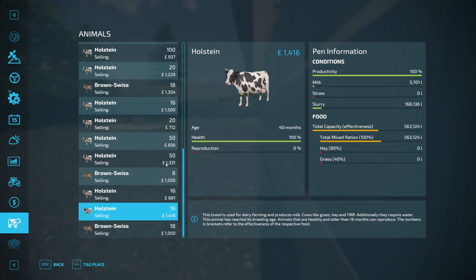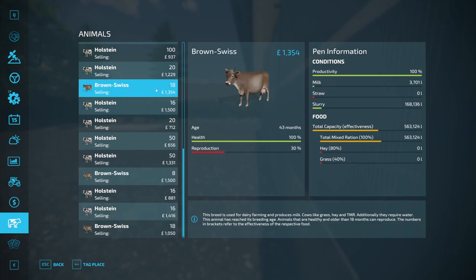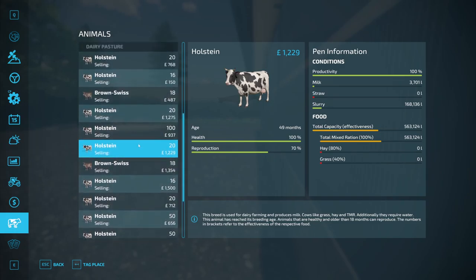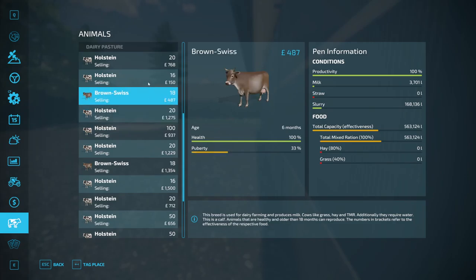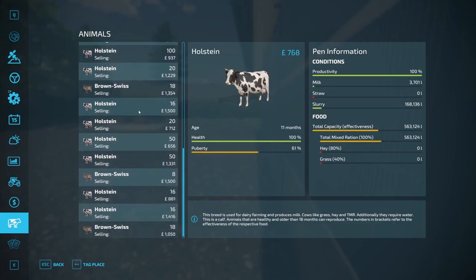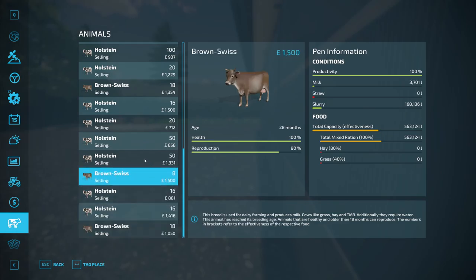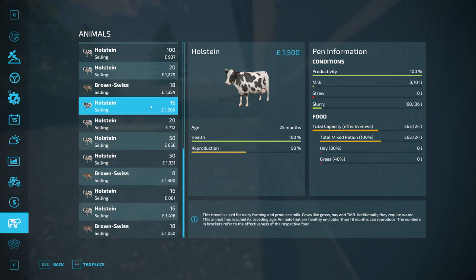I'm not sure about this whole good-age-to-sell thing now. The 43-month ones at 40 months - if you know more about selling cows than I clearly do, let me know down in the comments. It's the same productivity, but I think that's the pen information rather than this individual cow. It's still reproducing so it's going to keep pumping out milk.